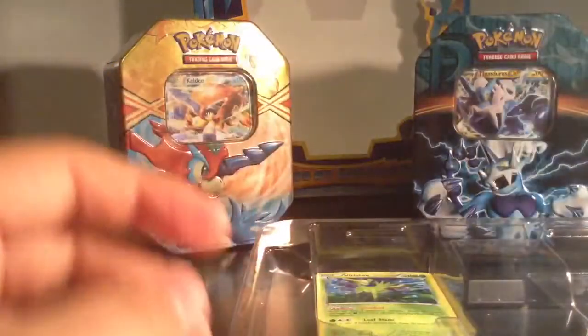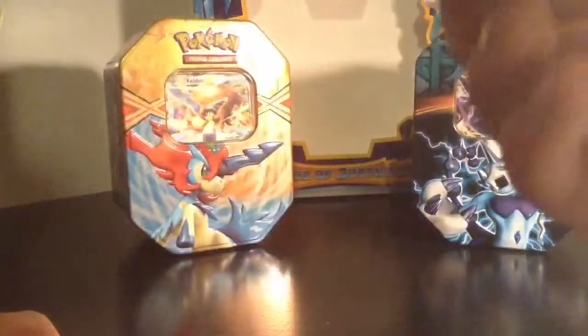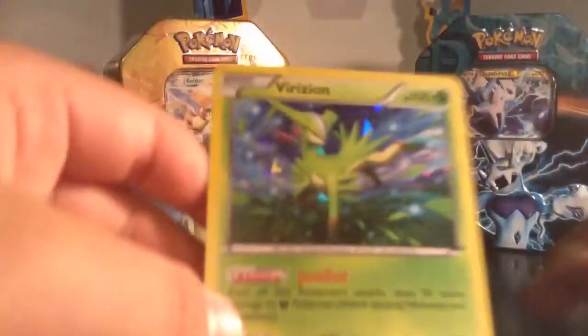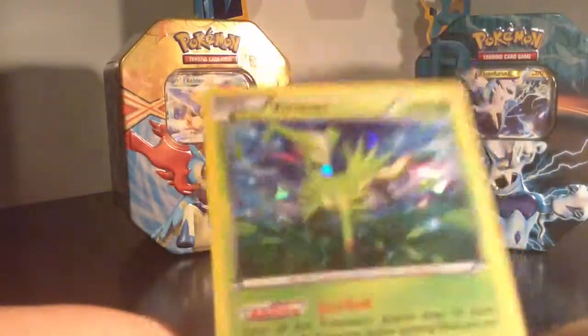Here's Terrakion — hollow, nice card, Terrakion has some rocks like a box. It also has Justified, same as the others. Its main attack, Crushing Blow, does 80 damage — flip a coin, if heads discard an energy attached to the defending Pokémon. That's pretty nice. Virizion is also hollow. All three have Justified, so only the main attack on the bottom is different. Leaf Blade does 50 plus — flip a coin, if heads this attack does 30 more damage. Nice card.